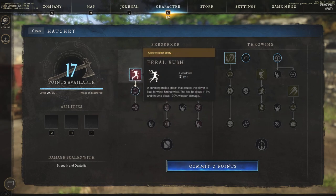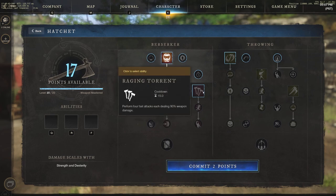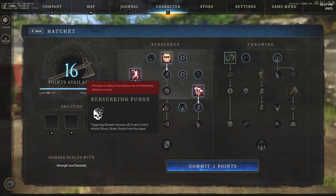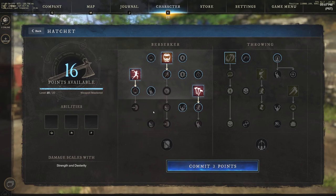Next we have Feral Rush, a sprinting melee attack that causes the player to leap forward hitting twice — the first hit deals 115 and the second deals 130 weapon damage. Then we have Raging Torrent, which performs four fast attacks each dealing 90 weapon damage. These are all on the berserk side, and we're not jumping into passives — just covering the abilities.